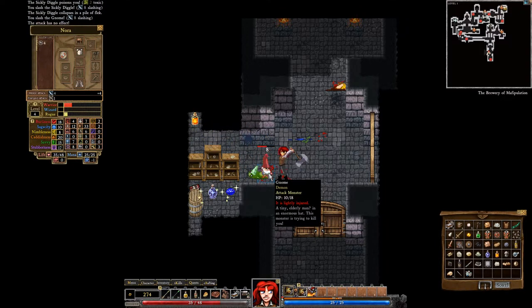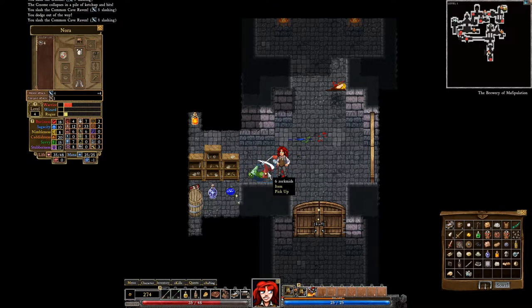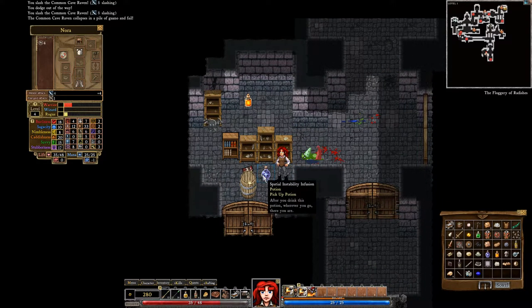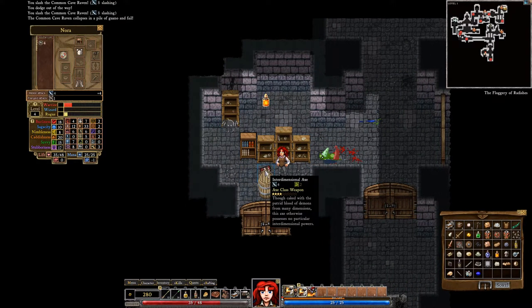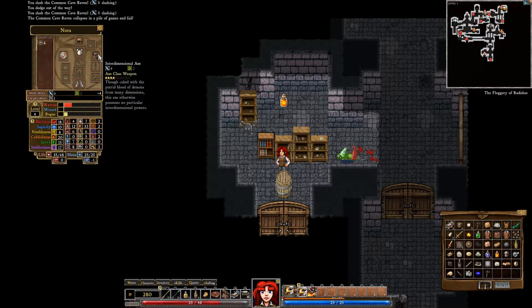Always a good thing to be able to do. Having an axe — oh look, Sapphire, Hyborian Potion. Interdimensional Axe — yeah, we got a new axe! This axe is going to give us four to slash and two to toxic. Though caked with the putrid blood of demons from many dimensions, this axe otherwise poses no particular interdimensional powers.